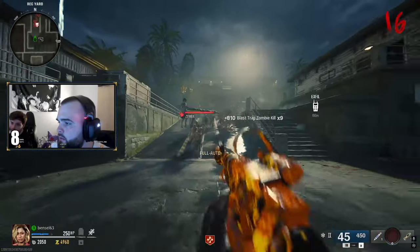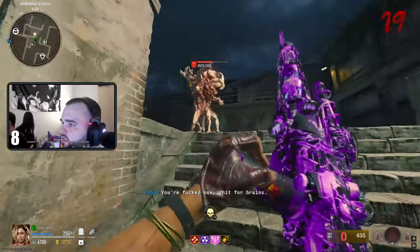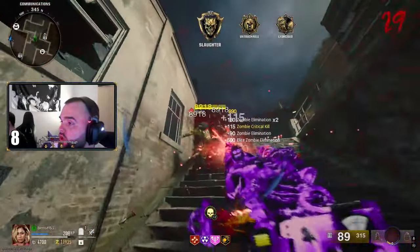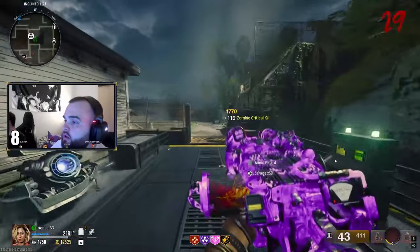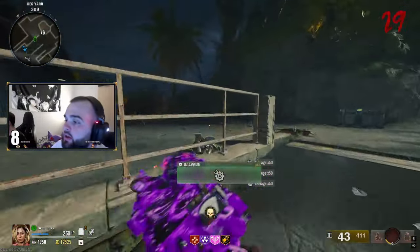The correct way to use the gun is simple — similarly to Gorod Krovy, you want to get a horde of enemies together and secondary fire into them. This will slow them all down and essentially stun lock them. You then want to blast them while they're slowed down with the primary fire. This will incinerate pretty much anything in front of you, including boss zombies like manglers, parasites, and even amalgams.